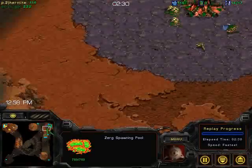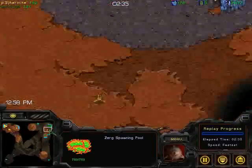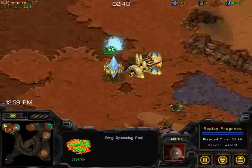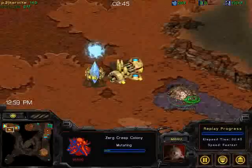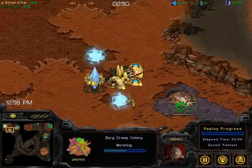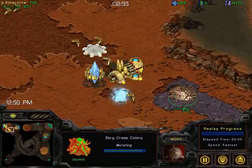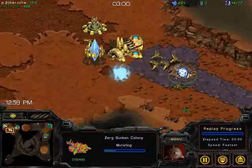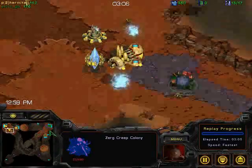It is going to give a tiny advantage to Hermite given that he won't need to go for cannons before his Nexus, if he properly identifies the build. He's gone for one cannon, and that's all he'll need. But wait — we're seeing a creep colony going down here. I don't think this is going to do anything though; the cannon is way within range so it's probably going to get cancelled. GB is wasting a drone here.